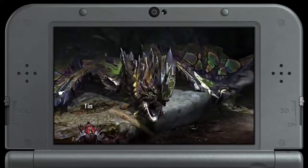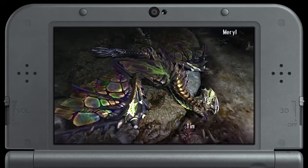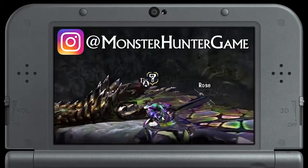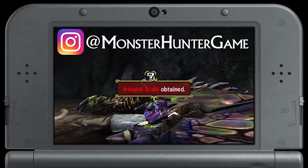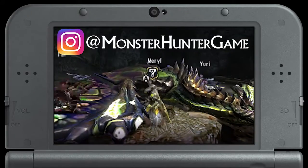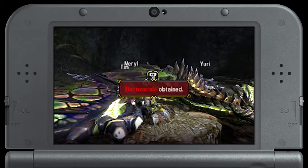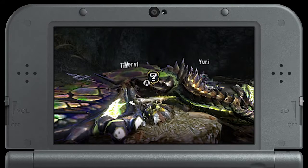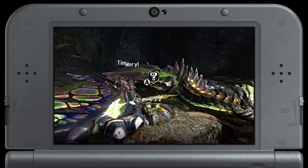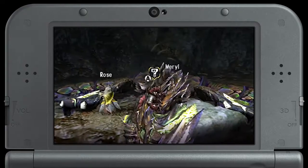Now everyone can go back to town and create rad new Astalos equipment. Follow us on Instagram at monsterhuntergame where we'll be uploading photos of all sorts of cool Monster Hunter Generations art, including a look at the new gear you can make based on Astalos and other monsters. Monster Hunter Generations will be available on Nintendo 3DS on July 15th. Thanks for watching — tune in next time for a hunt against the mighty Gammoth.